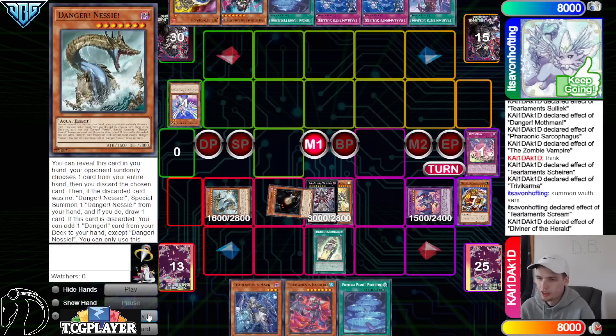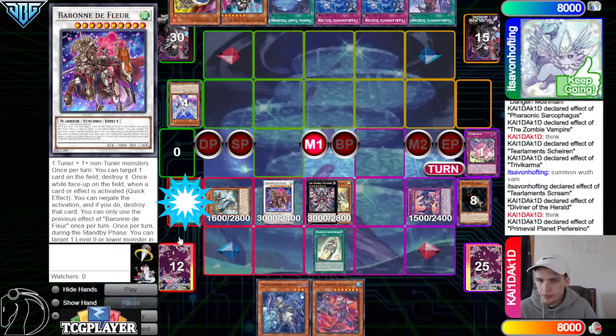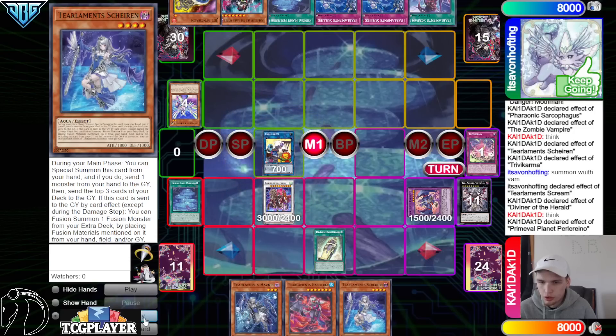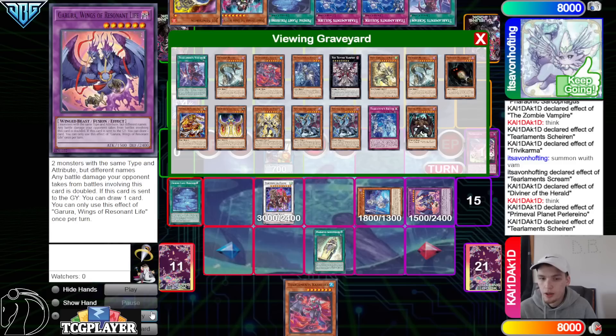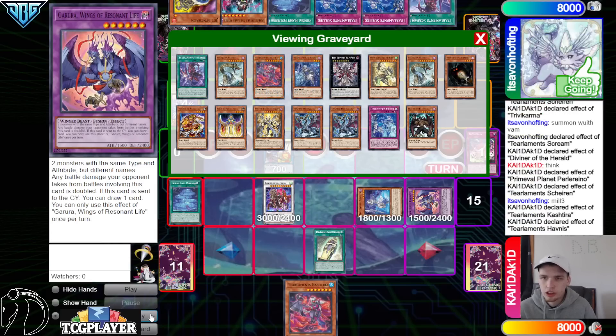Diviner dumps Medora — that was supposed to be on that chain link, but whatever, same thing. Then go up into the Baron, activate the Planet to go search out the Shalen. Link off, go into the Cross Sheep — not to where Garua points though. Summon Shalen, discard Havness, mill three.